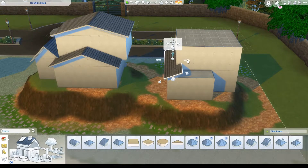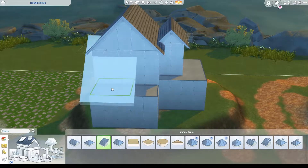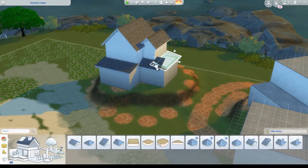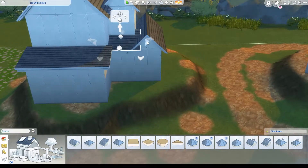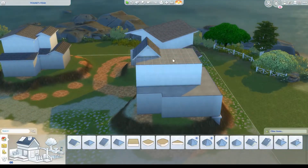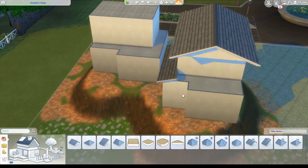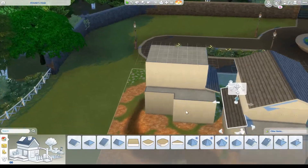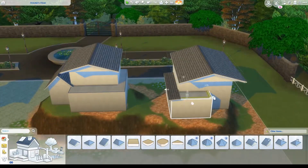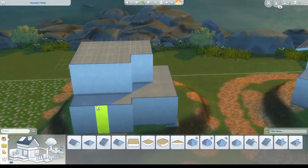I think it looks really good and I'm really happy with how it's turned out. It took a lot of tweaking. I didn't really draw my inspiration from anything in particular — it was just a few ideas I'd had going around my head for a while. The chalets are fairly small, only about one bedroom each. I haven't decided if I'm brave enough to put it on the gallery yet. There is a little bit of custom content, so I'd probably have to change a few things. I wanted the houses to all look fairly similar but different in their own way.